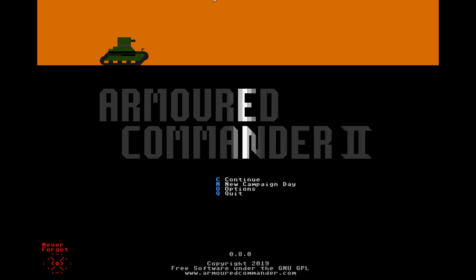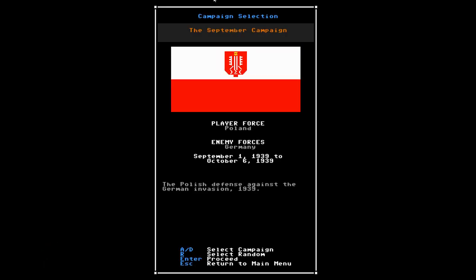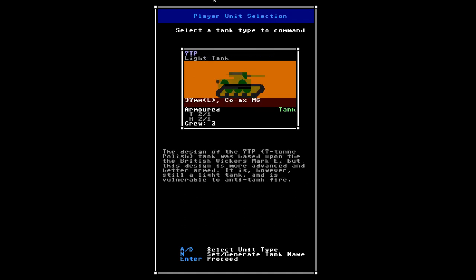So we start at the main menu. I'm going to start a new campaign day, and I'm going to play through the Polish campaign. I'm going to pick myself a 7TP because it is the best armored tank for the Polish forces in 1939.